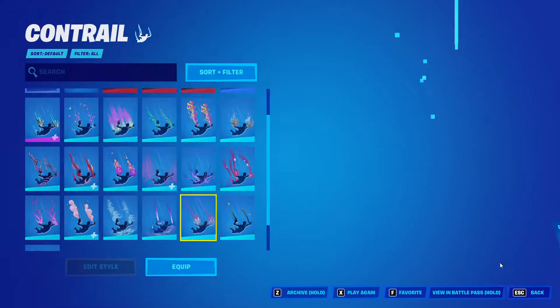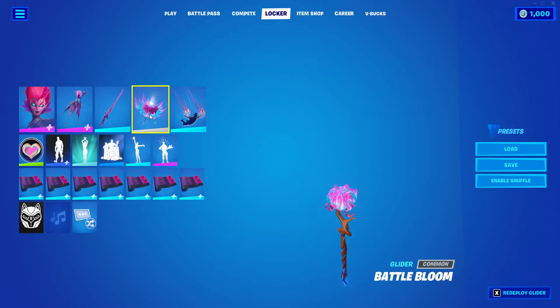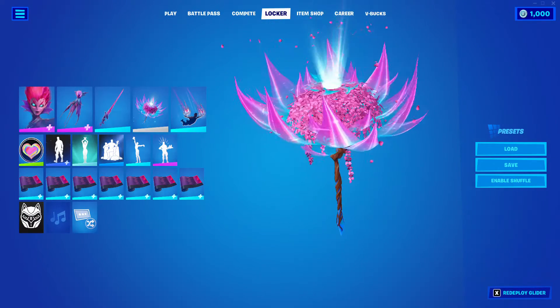This glider is in the season's Battle Pass, and I think it looks great with her. And then this was the Wood Umbrella of last season, and I also think it looks great with her.